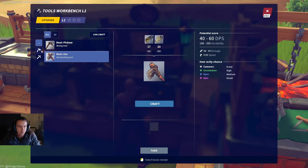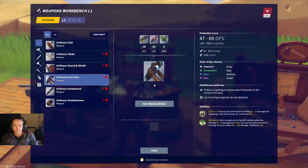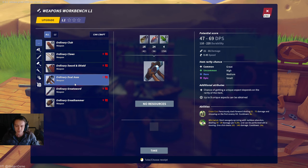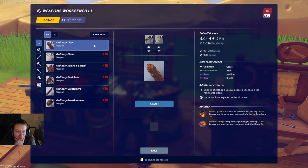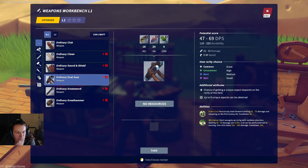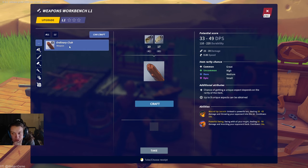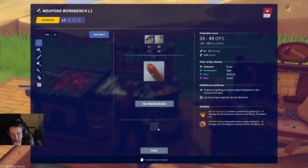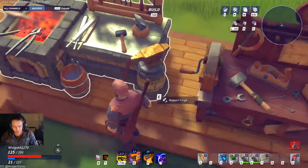Let's check out what we can make in tools — same basic stuff. But here is where it gets more interesting. It says no resources, but I have all the resources on me. Oh, I need the blueprint for it — I thought I had the one for dual axes. So we're stuck with a club for now. I got an uncommon one — so items come in rarities! That's a new addition, I like that.